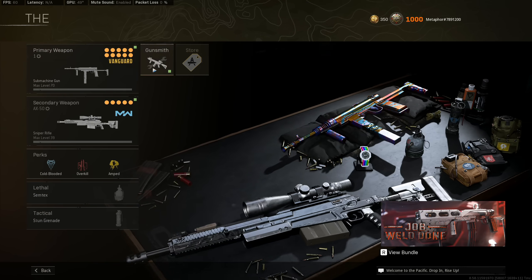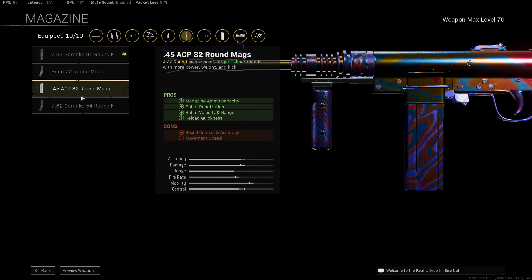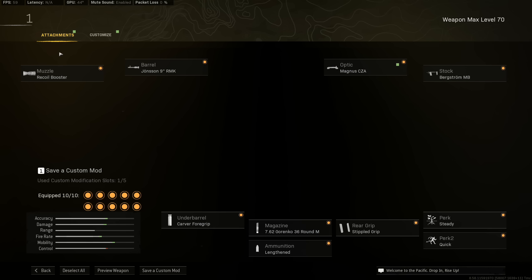Now to get to the loadout — this is what I'm running on the weapon, this is the best setup in my opinion. You can either run this setup, or if you want to get a little bit crazy, run the headshot barrel and then run the burst barrel. The crazy part about this build is if you hit 2 or more headshots, you can actually 2-burst people with it, but it does take a lot more skill to use. The more consistent build is definitely this one right here.